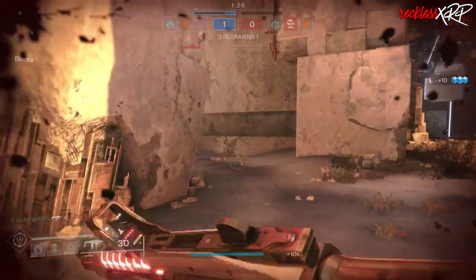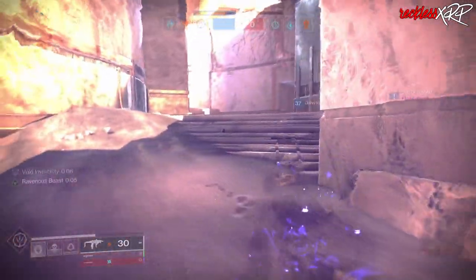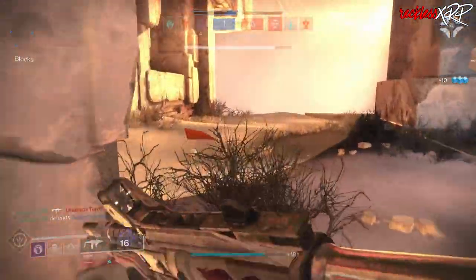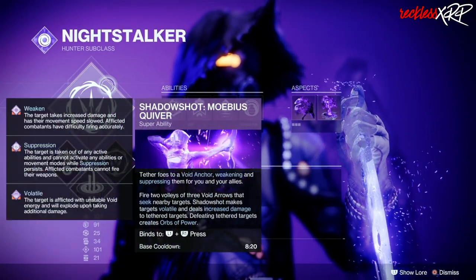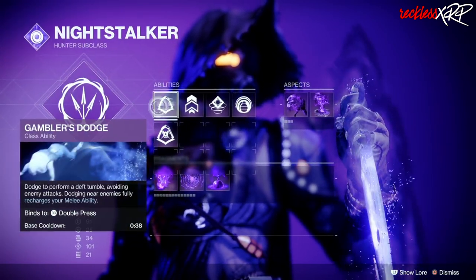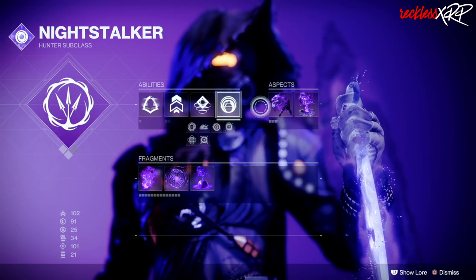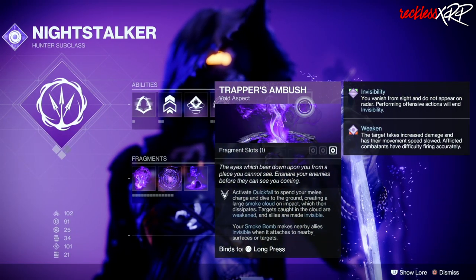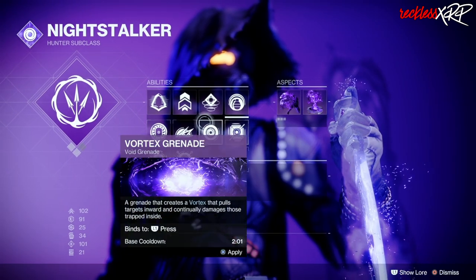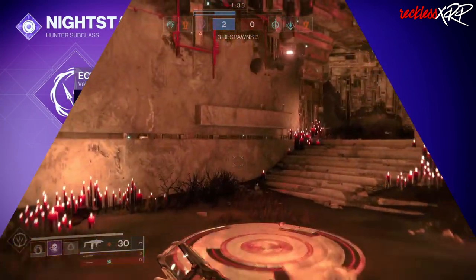There are only three reliable ways to go invisible with Void 3.0. I haven't fully perfected this build yet and am still doing a lot of testing, but I'll give you an updated version when it's complete. For the subclass: the super I am using is Shadowshot Mobius Quiver — you can use any super you want. For abilities: Gambler's Dodge, Triple Jump, Snare Bomb, and Suppressor Grenade. For aspects, I am using Vanishing Step in conjunction with Trapper's Ambush — highly recommended over Stylus Executioner. Fragments: Echo of Persistence, Dilation, and Provision.